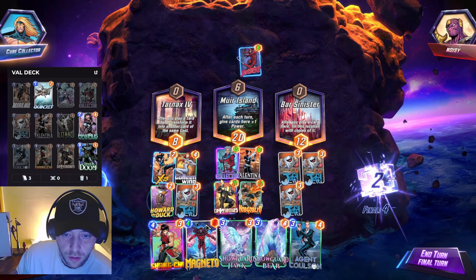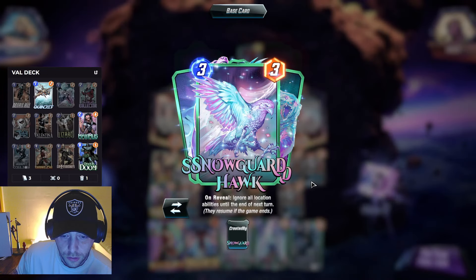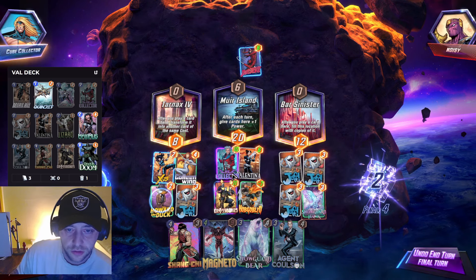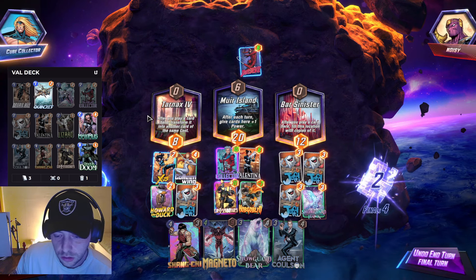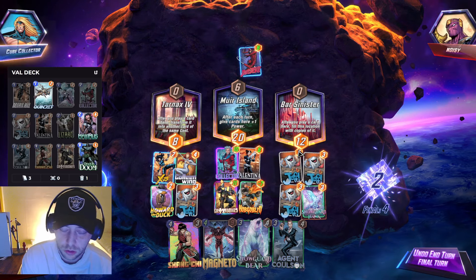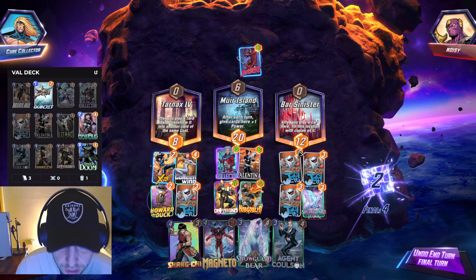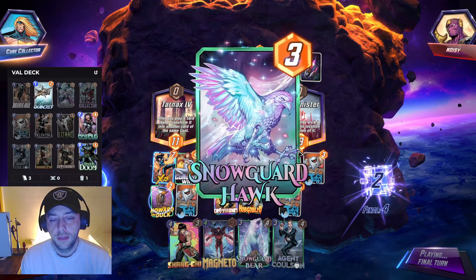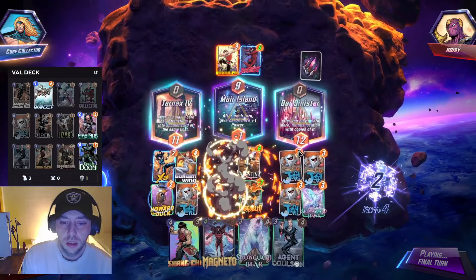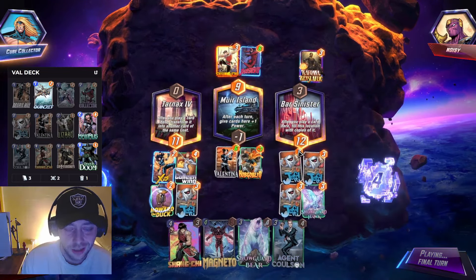So we can hit Jeff, and then we can buff everything off. Because we still have priority, he's got to beat twelve. We're still racking twenty as well which is pretty cool. Everything turned off — gonna take out with Shang-Chi. Has he got more than twelve? No he doesn't. And that's the win.